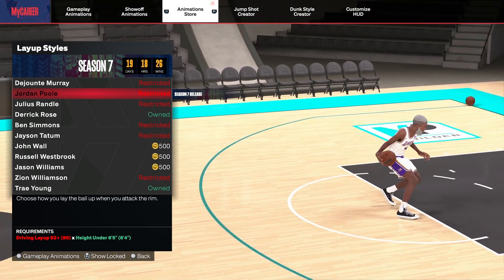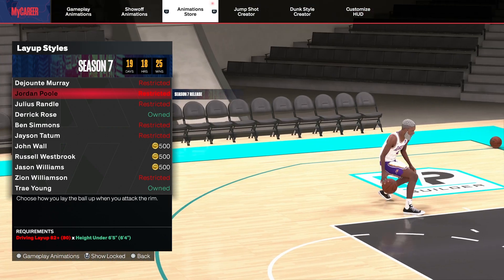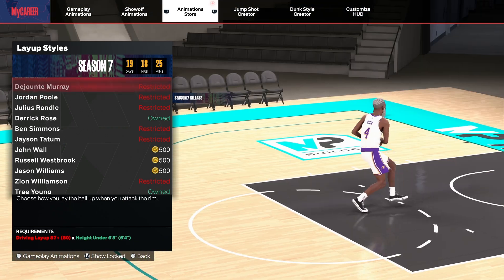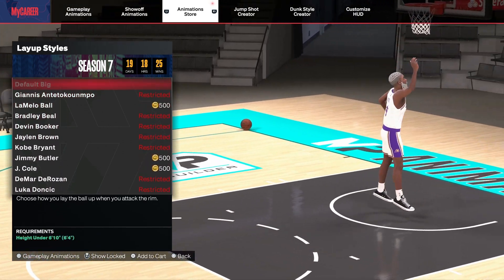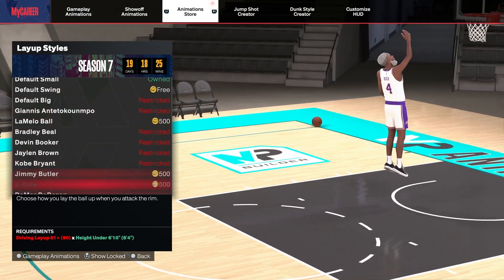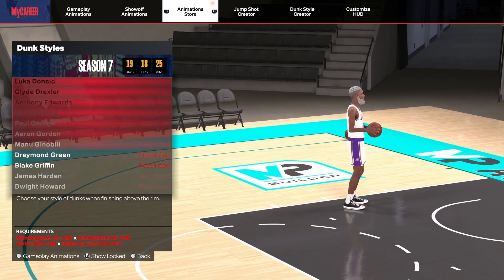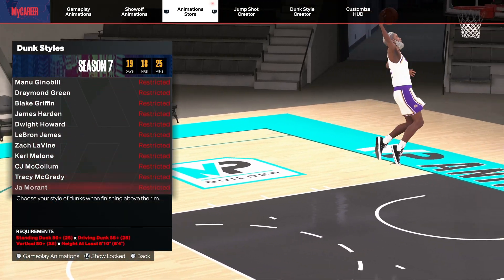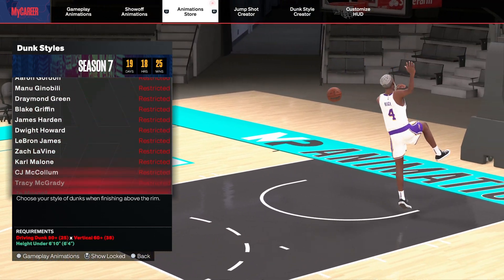Okay, the difference between Jordan Pool and Westbrook is what? Not even that — Crawford. I guess Jordan Pool is supposed to be the Crawford. That's what I believe it is, and they should bring back Crawford because I believe he made those moves. That's just my opinion. Let's look at the dunk styles — no new ones I suppose.